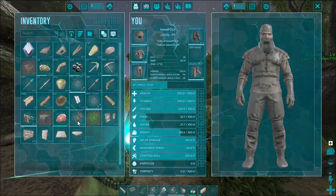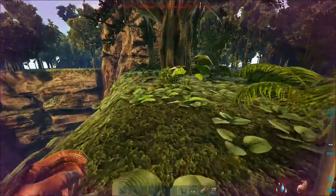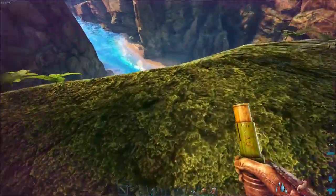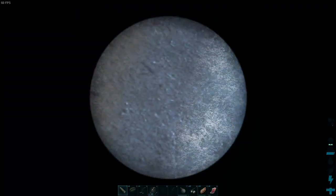Near my base I found a special ring drop which contained two saddles. I was very excited, but looking at them carefully I noticed it was the biggest piece of disappointment - that's why I was so excited about it.